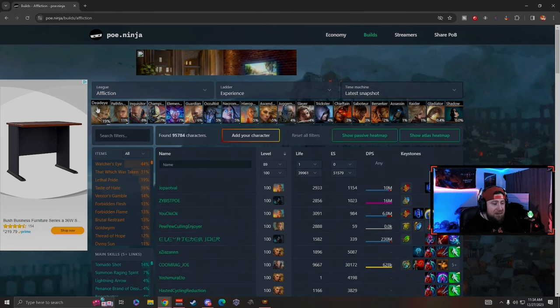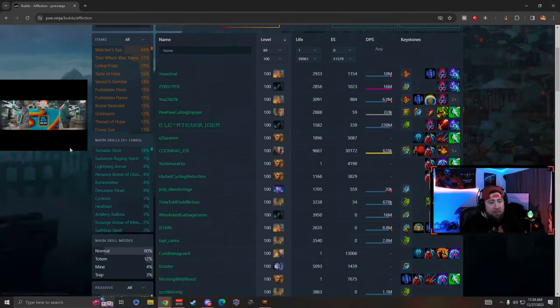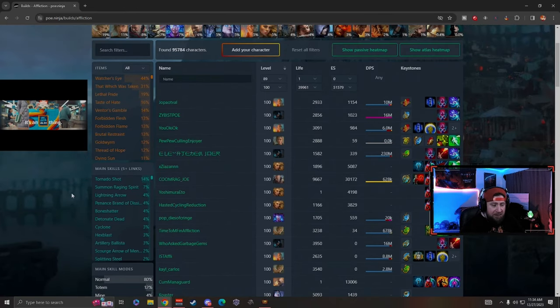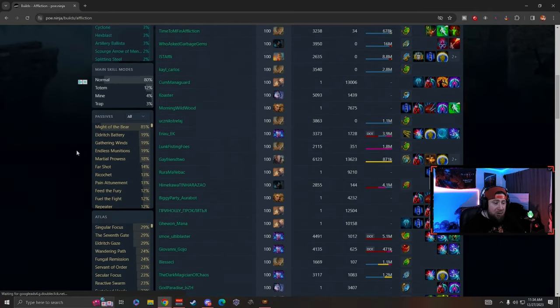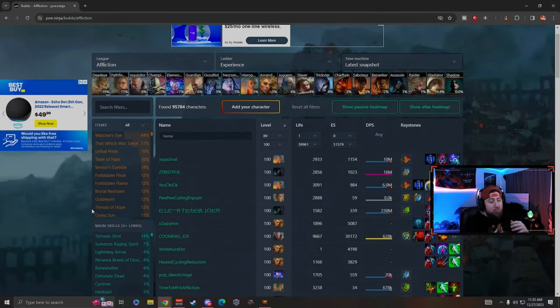What you see here is probably the most important part, and this is why I really love using this site. From left to right, these are the percentages of builds — or more accurately, the classes being used with their associated ascendancies in the current league. For example, 19% of players are using Ranger with Deadeye, which is the same thing I'm playing. You can also see Ranger Pathfinder, Inquisitor, Champion, and more. Importantly, it also breaks down the most used items, skills, passives, and atlas trees.